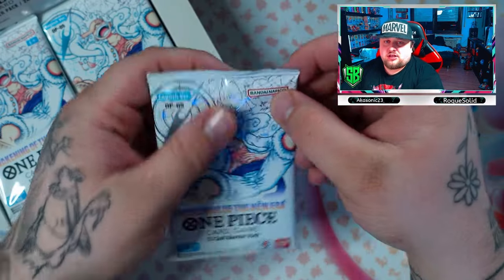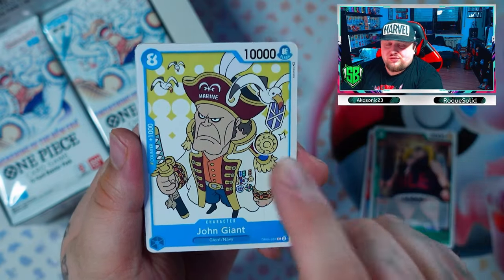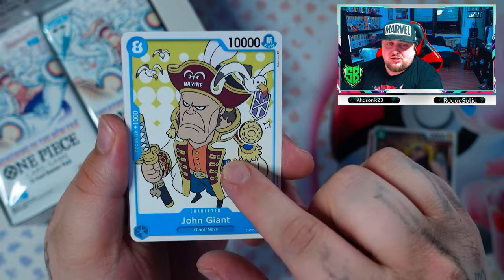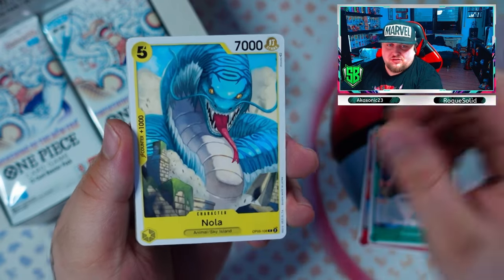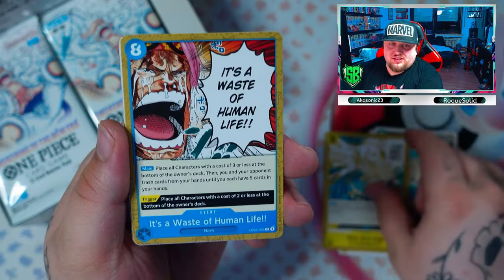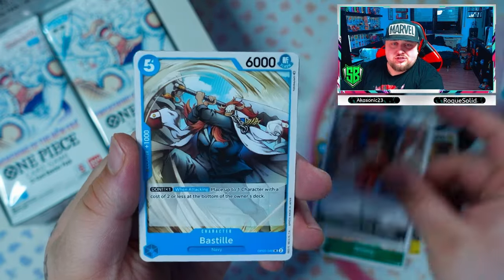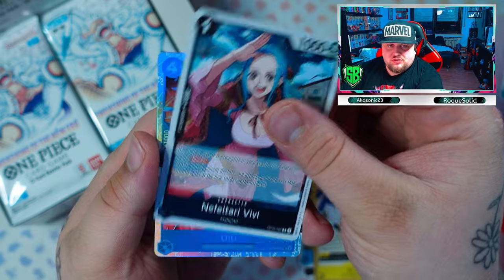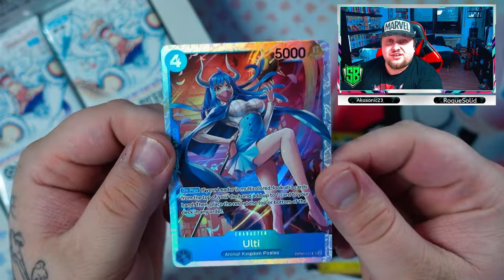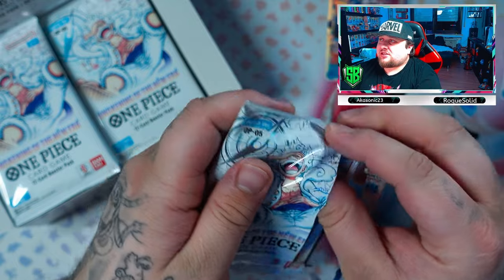First pack of the Awakening of the New Era booster box, and we started off with a banger — we got Toto-kooine John Giant. Also got the Garp in that weird Shibi design, putting that to the side. Got Nola, the bird Zap — waste of human life. Bellamy looking very cool, toy soldier, Andres Rosa, Busty Eltor, Nefeltari Vivi — always love a Vivi — and we got Ulti again, an SR from Animal Kingdom Pirates.